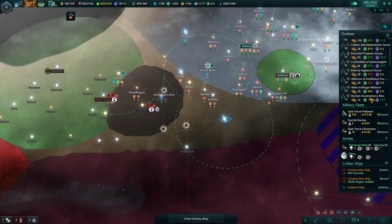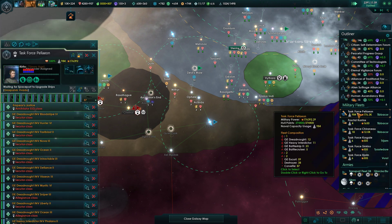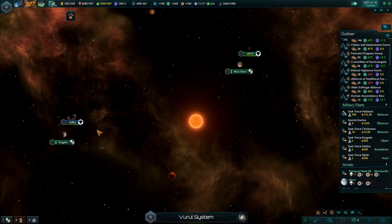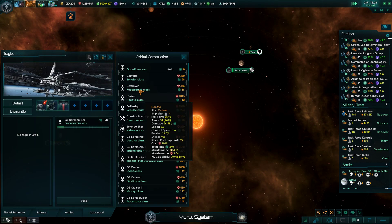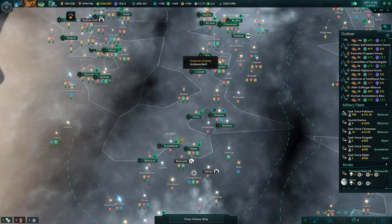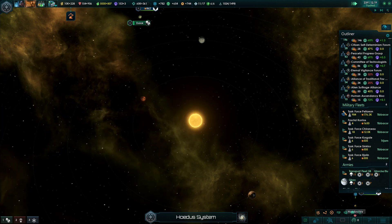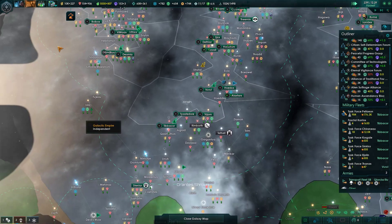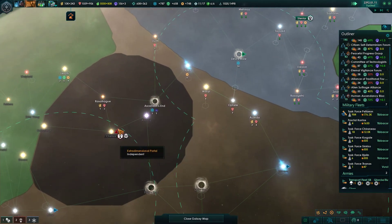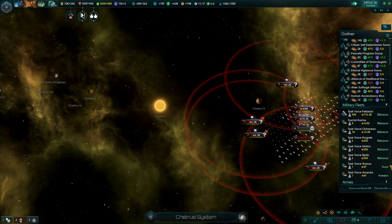We've got another fractal frigate, good. We also have some minerals so we might as well use them - we'll go into a couple planets and queue up some corvettes. Odious now has planets - well, they've had planets for a while. We're pretty much just stuck here and need to build up as much as possible. This fight is going to be really nasty. It looks like the Unbidden do have smaller fleets popping in and out, so that's a good thing.